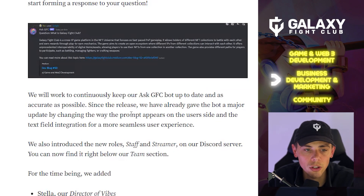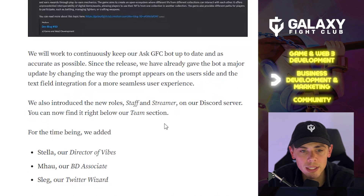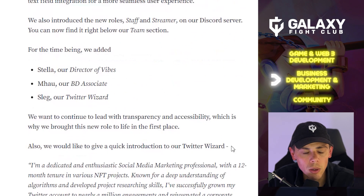We also introduced new roles — staff and streamer — on our Discord server. For the time being, we added Stella, our director of vibes; Mao, our BD (business development) associate; and Slag, our Twitter wizard. We want to continue to lead with transparency and accessibility, which is why we brought these new roles to life.